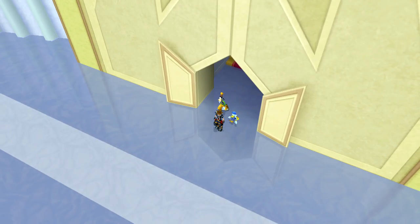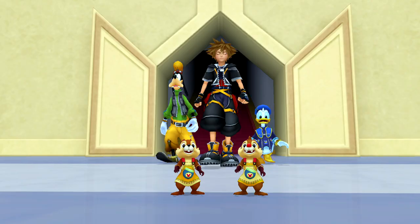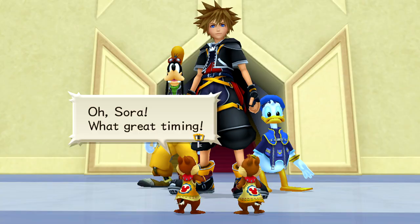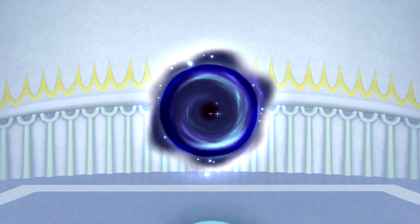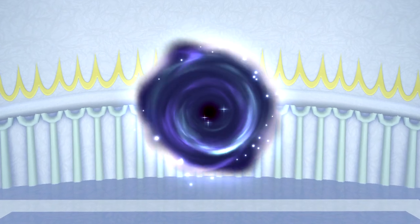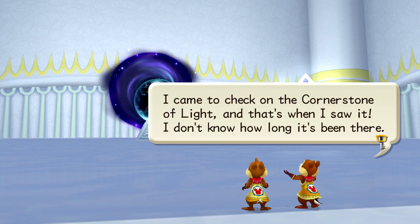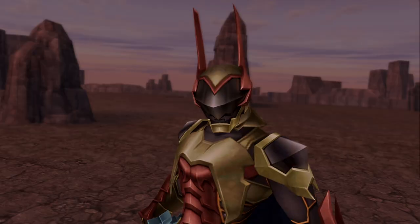If you've done every single world's visits including optional ones and then beat the game, you should get a notification to show up here. At the Hall of the Cornerstone we find this big, very mysterious black portal and this is how we will access the fight. All the best fights are accessed through dark portals. So let's start with the toughest of them all, Lingering Will.